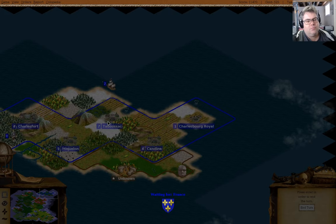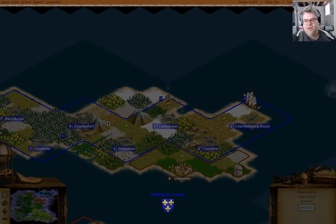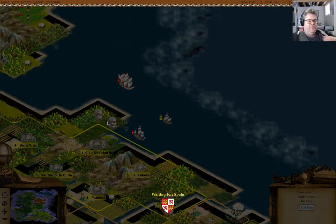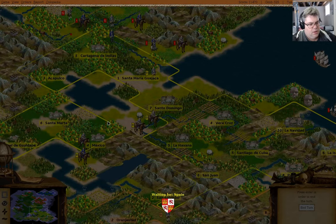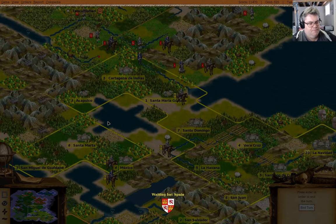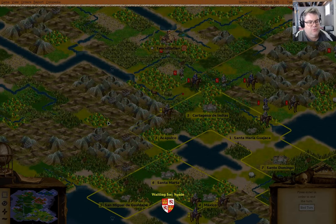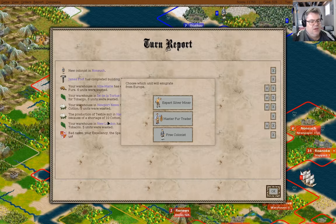It's 1670, and that means we need to be thinking about beefing everything up for the... well, I suppose that would be a Declaration of Independence. That's what we're heading for. It looks like I might be able to realistically manage to win by defeating all the other Europeans.